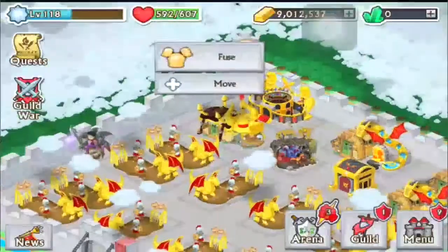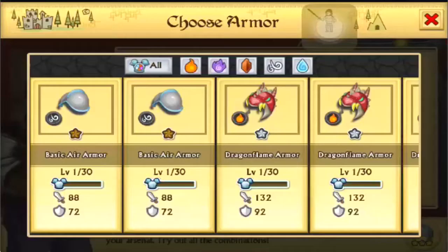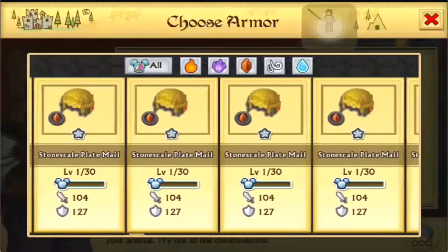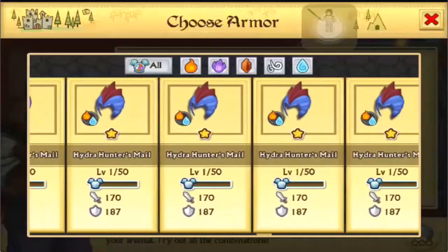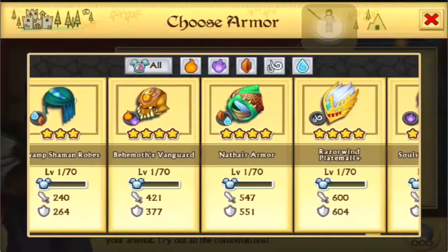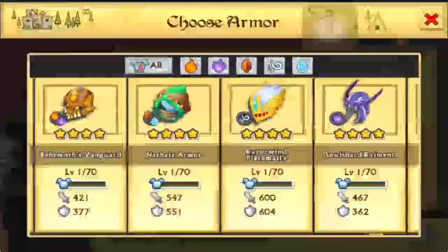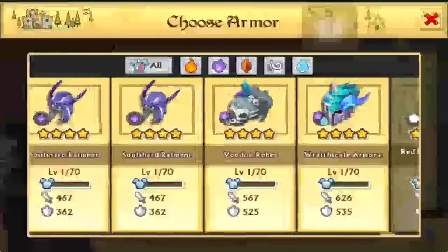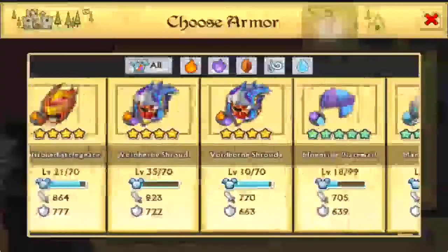Soon enough I'm going to be doing some fusing stuff. Whenever I get bored I kind of fuse away stuff, which I'm going to try to avoid doing because I want to be able to make fusing episodes. But I have a ton of one-stars and all this crap, and I'm going to put those all towards my armors now so I can get them to 30. I have these armors here — all the plus armors I'm going to keep, and the rest I'm just going to fuse away.